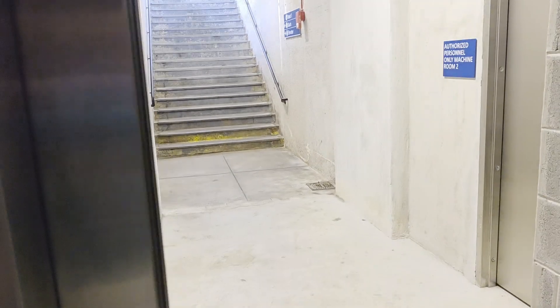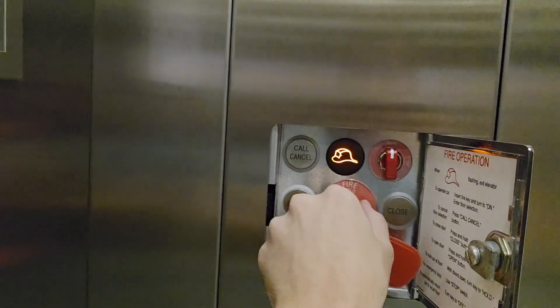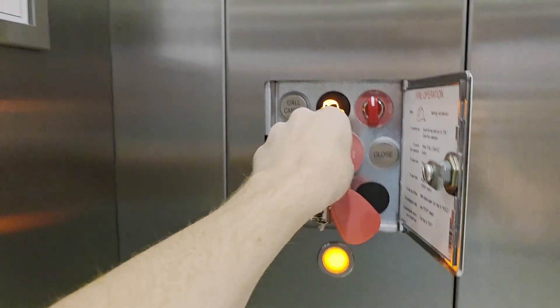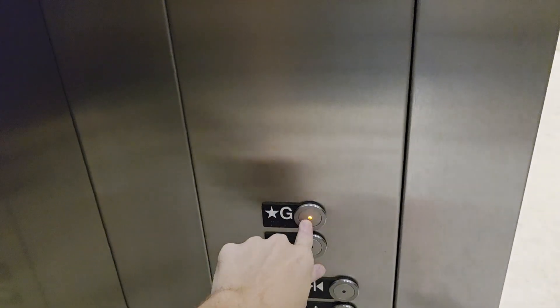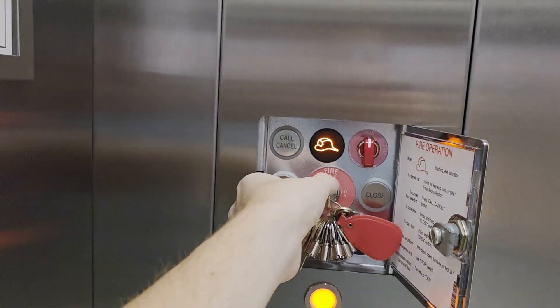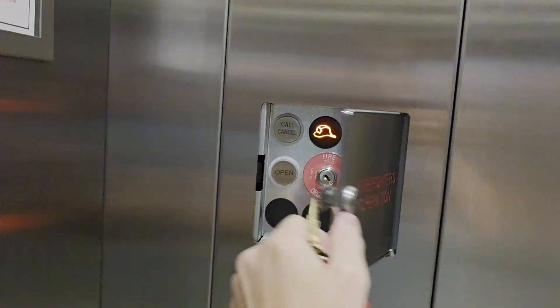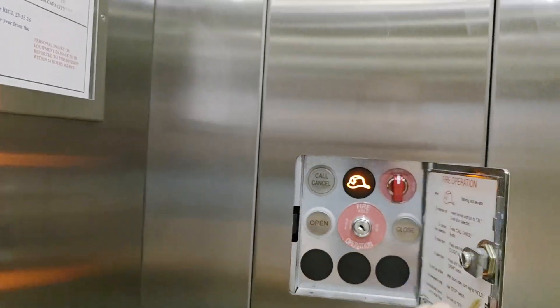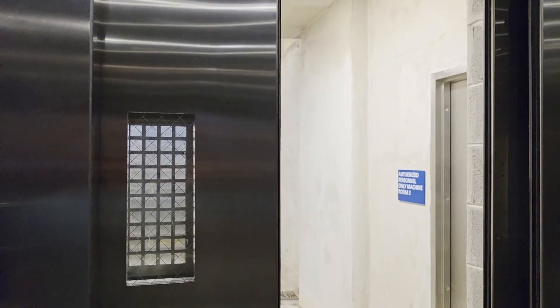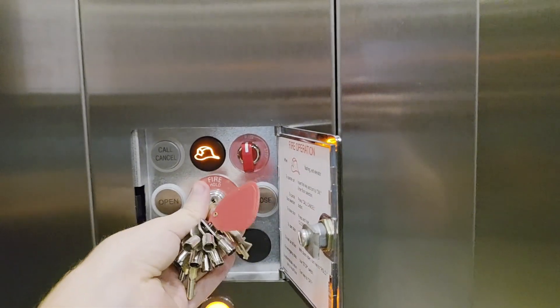So we hold door open and turn this to hold. Can't place any calls, can't close the door until it's turned back to on. If you place a call, turning it to hold alternatively cancels it. So now we'll go ahead and turn this to off — it's going to automatically go back to the recall floor.